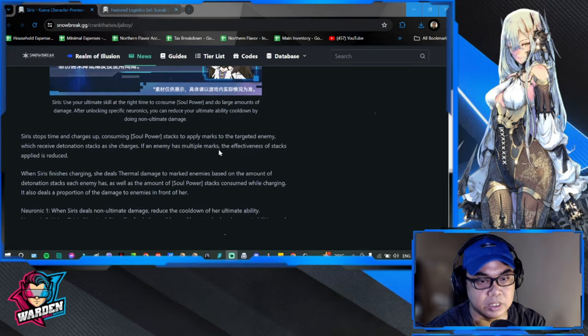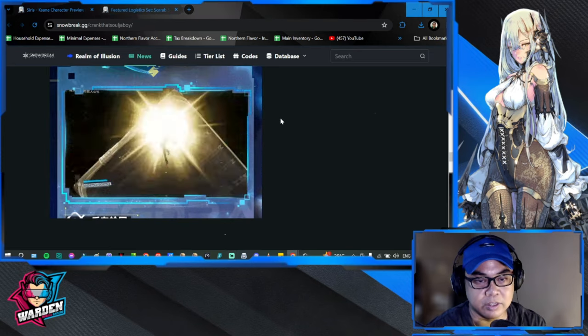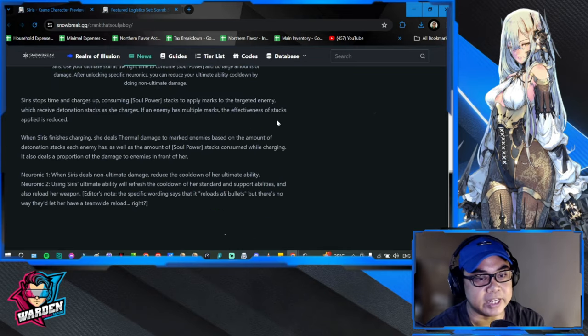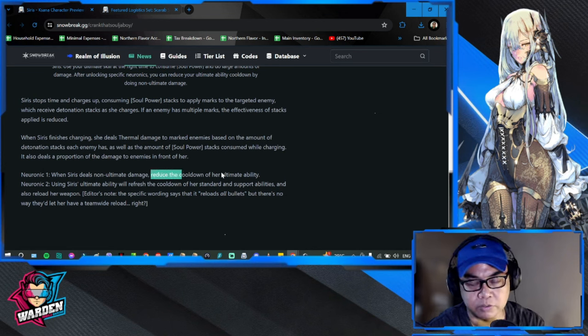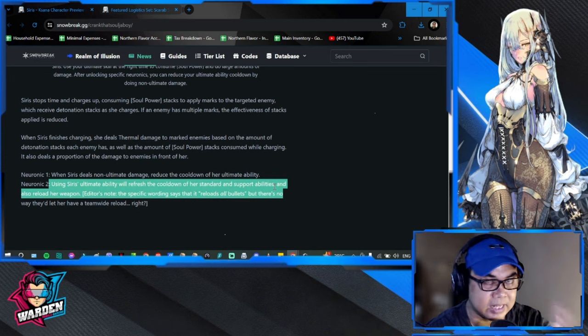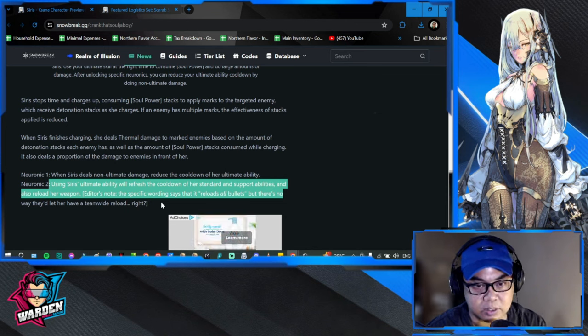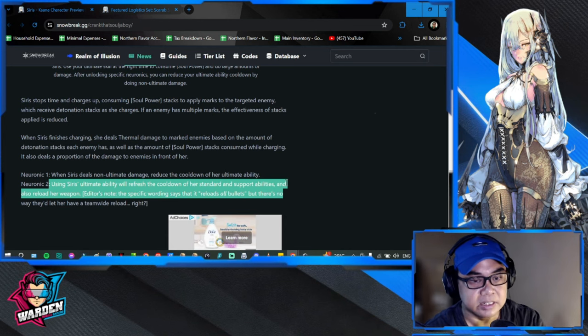There are stacking mechanics involved to reach the big damage numbers, and charging is also part of the ultimate — so you have to charge first before using it. Neuronic one: when Sirius deals non-ultimate damage, the cooldown of her ultimate ability is reduced. Neuronic two: using Sirius's ultimate refreshes the cooldown of her standard and support abilities and also reloads her weapon — so there is clear synergy cycling back from the ultimate to the other skills.